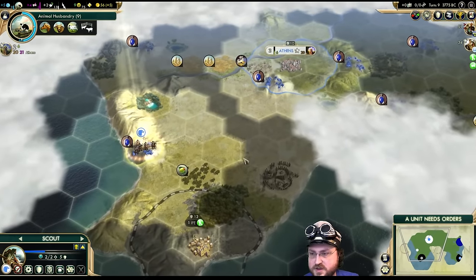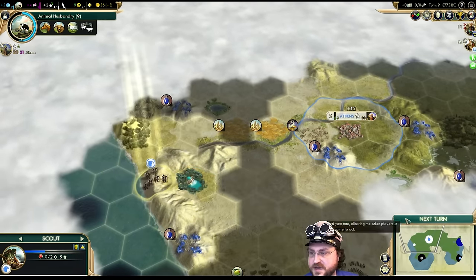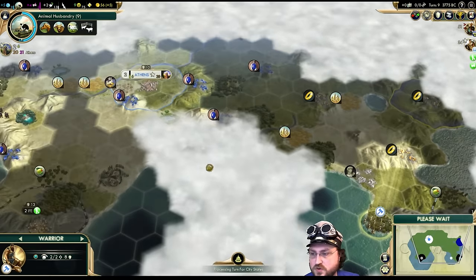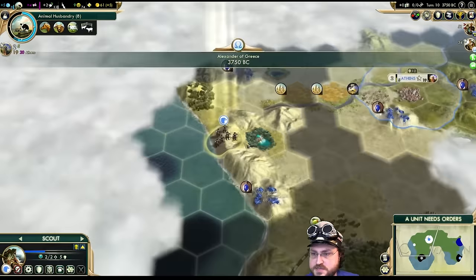I don't have to go down here — probably they'll give me a mission to clear out this barbarian encampment at some point, which is nice. So go back up north then. I'll be sending my warrior back over in this direction — actually I might move him towards the barbarian encampment because by the time we get there, we might have a mission to take care of that, which would be splendid.